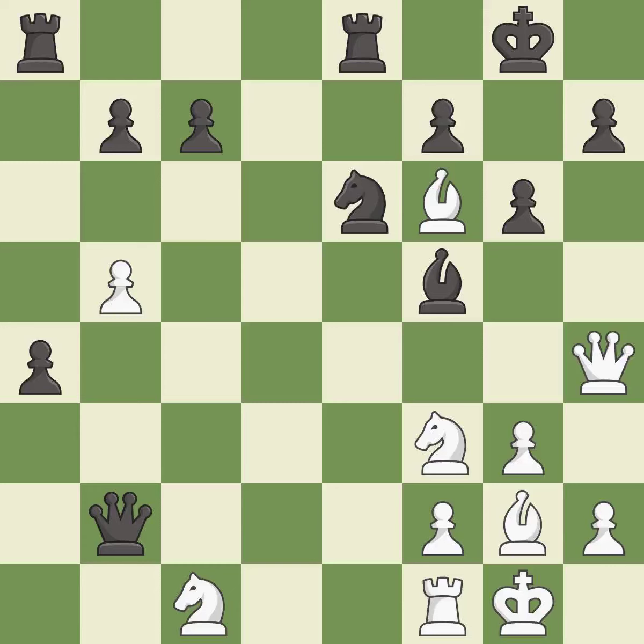This is the only move that works. This took advantage of a mistake and white now has a winning advantage. It is a great move. This move puts the queen on a safer square.